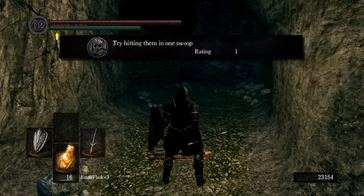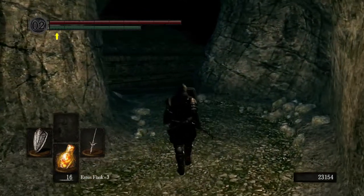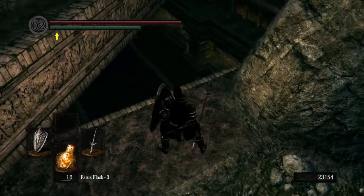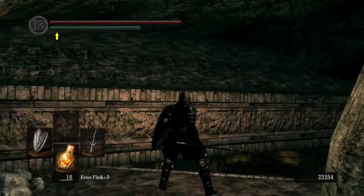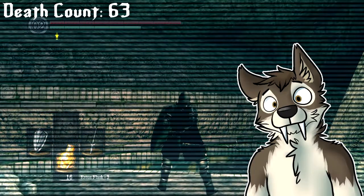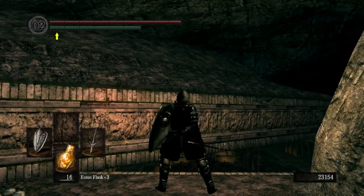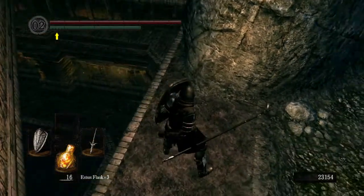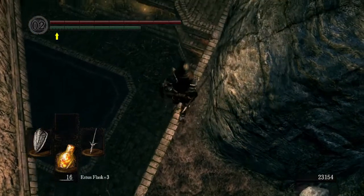Try hitting them in one swoop — oh, not hitting him. Don't do multiple enemies again. Where is this? Is this a massive tomb? I believe it is, and it's quite fitting when it comes to the name of the next area. That's a lot of bones down there. I need to jump down here — I can't block that. Oh, it's a cutscene boss!